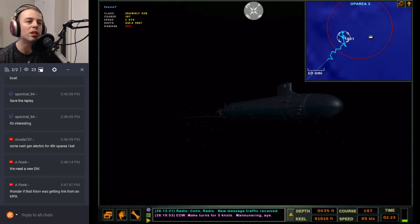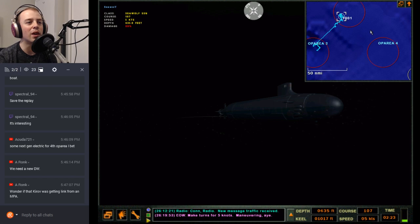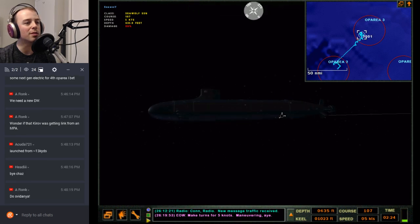Alright, I'll stop there. I'll see you guys in the next one — we'll try and get this. If I can't get him in the next one because of this damage, I may come back and just cheat to sink the Kirov without damage, then go after the target in OP area four. We'll see what happens — if it's a sub, whatever he shoots me with will be a one-shot kill anyway. Good hunting everyone — see you later.